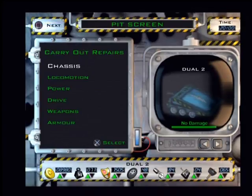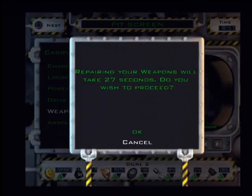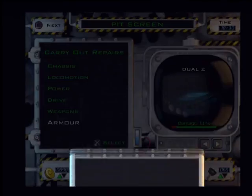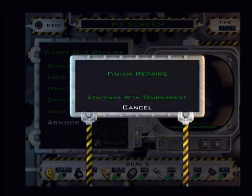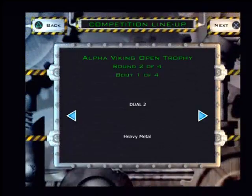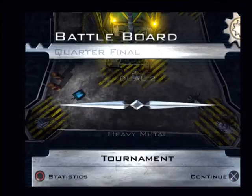Let's check what needs repairing. Locomotion is fine, weapons are fine, and armor is at 11%. That's what titanium can do — it can really help out. It is by far and away the strongest of all the armors in this game. Anyway, it's time for our quarterfinal match against Seed number 4, Heavy Metal.